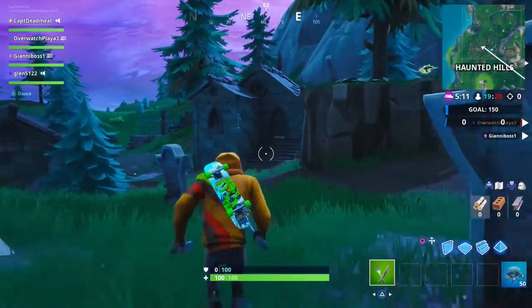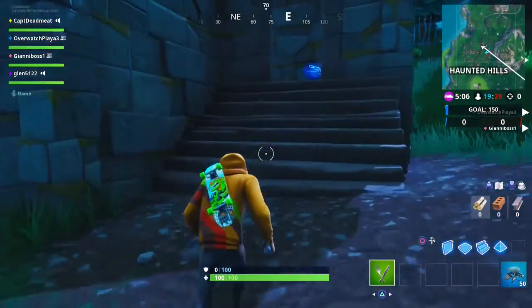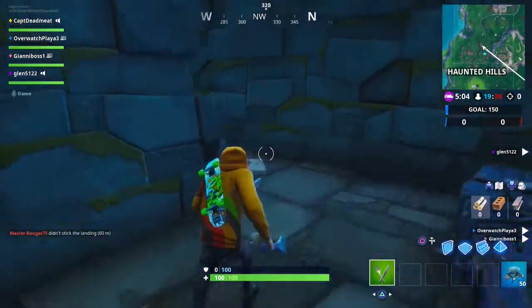Duck your way in and around the corner there and the Fortbyte should be right next to that chest. Grab that Fortbyte, open that chest and get your equipment and be ready to do some battle.